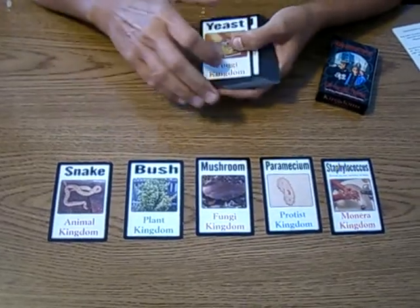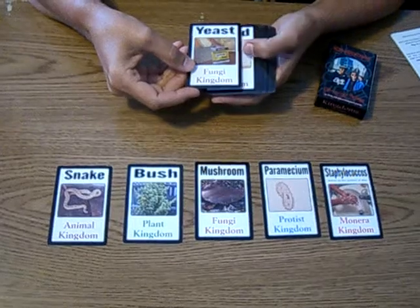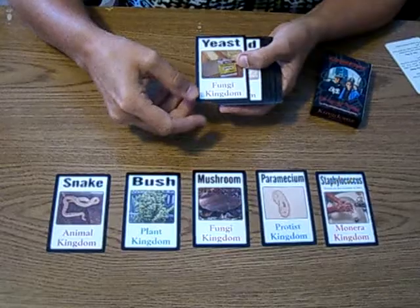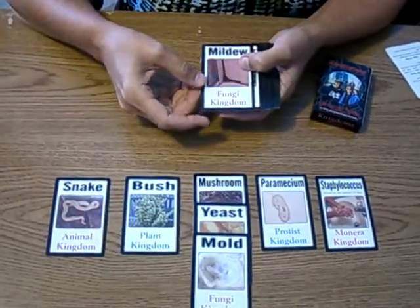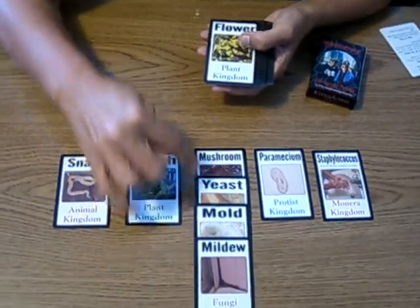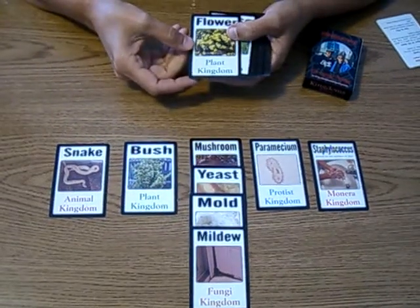Each kingdom has 12 cards, and the cards have different organisms on them. For example, a winning hand would be fungi — a mushroom, a yeast, a mold, and a mildew. You'll notice that the kingdom is on the bottom of each of those cards, so that would be four of one kingdom and three of another kingdom.